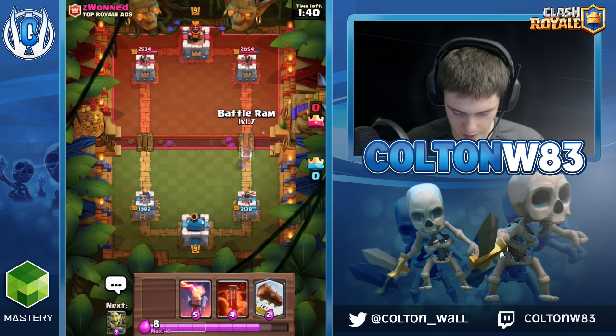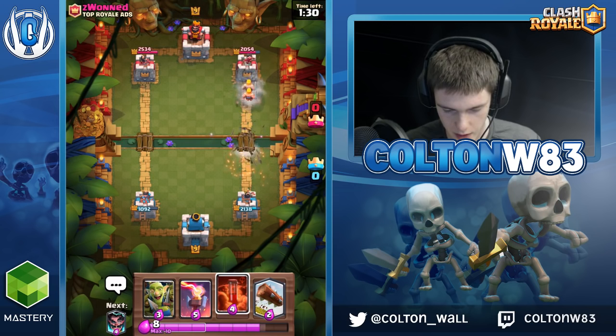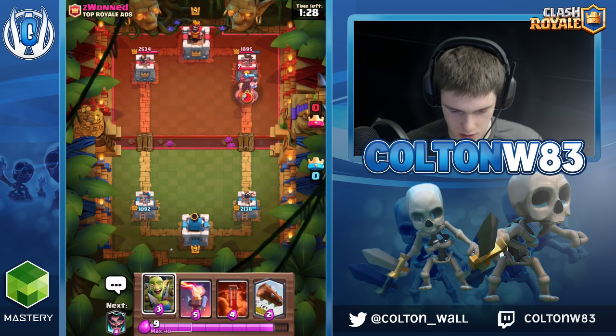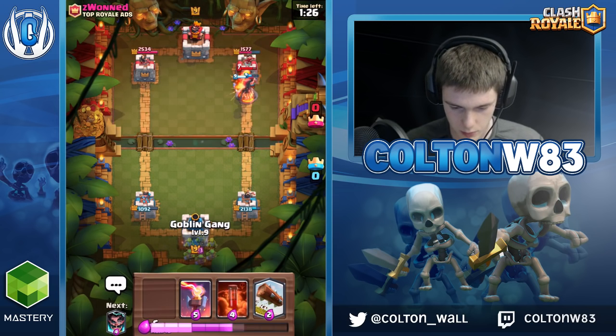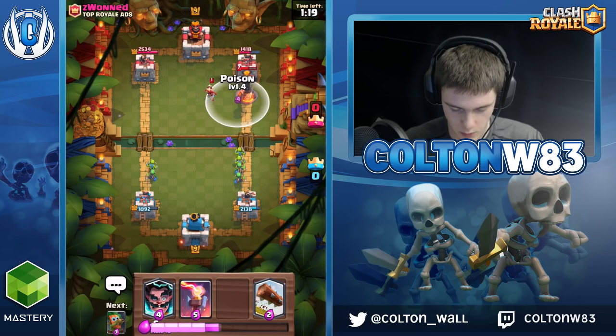Alright, so he'll play Inferno Tower here. I'm not gonna do anything — it'll be a positive one Elixir trade. He doesn't have either of his Spellbait cards so he has to. Or he'll just log it and let the barbs do damage — I'm okay with that too. He plays... I don't know why he didn't just play Inferno in the first place. Alright, that's Poison value.